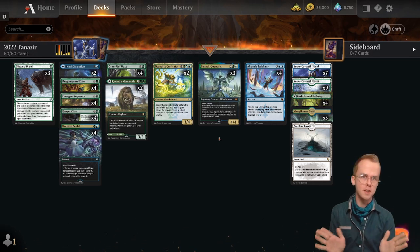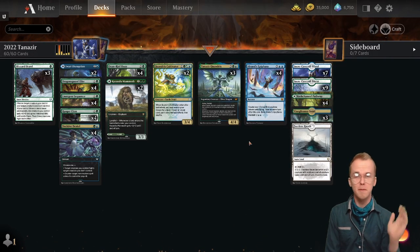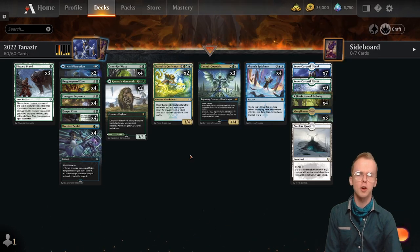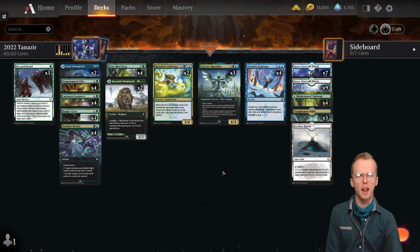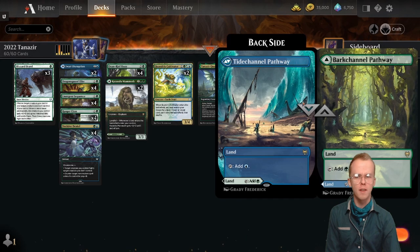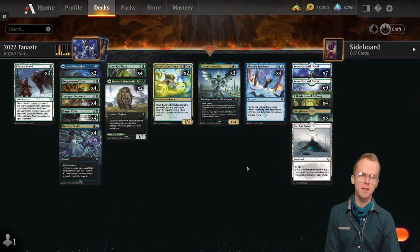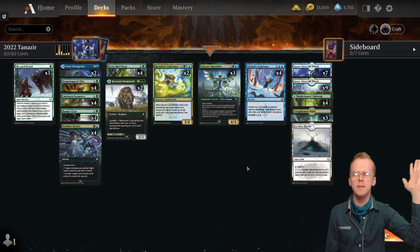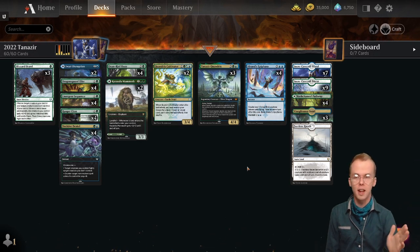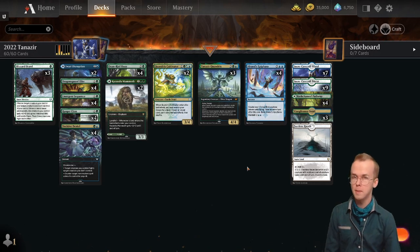So Tanazir is just a way to make a kind of underwhelming board presence into a really scary one- or two-turn clock. Tends to close out games if he's not immediately removed. At the very top end we have Alrund's Epiphany — it's just a really strong card. As I mentioned with Tanazir, it makes the birds 4/4s. You can put counters on the birds too with Ranger Class, which is weirdly strong. The mana base isn't too complicated. I generally favor having good dual lands over having the man lands — the one concession to man lands just being a Faceless Haven. If you like the deck or enjoy the video, please consider subscribing and clicking all the buttons. Everyone's been really lovely about that lately, so thank you so much — let's get on to some games.